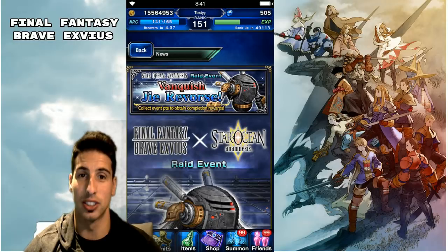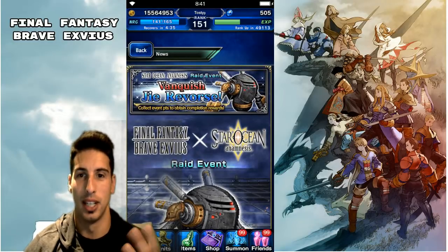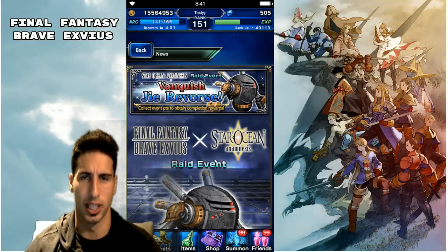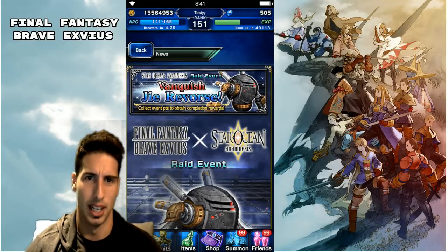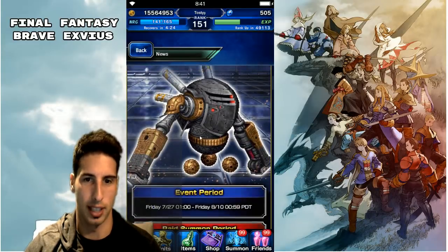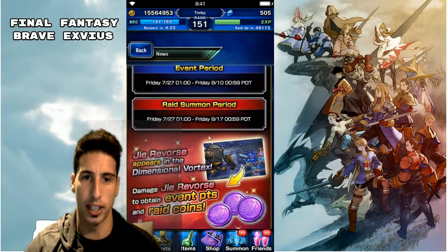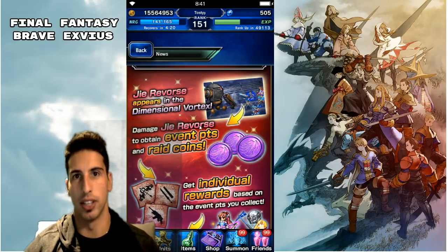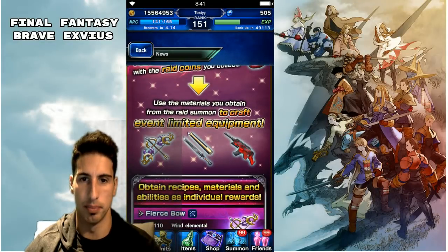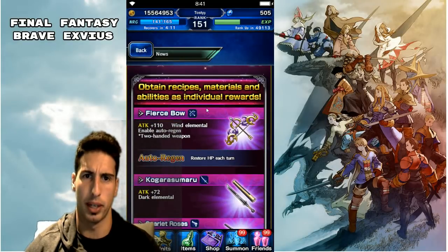News number two: we're getting the Star Ocean collab. Coming with the collab, we're going to get a raid event, which we haven't had in a while since we got three in a row last time. We're fighting Vanquish Gyreverse — that robot-type thing. It's going to start on Friday. Like any raid event, you get coins as the boss gets stronger, and you'll be able to get some equipment.